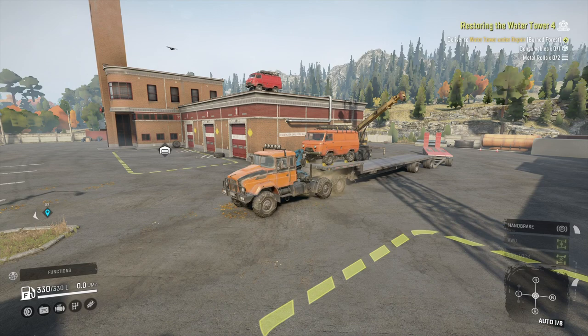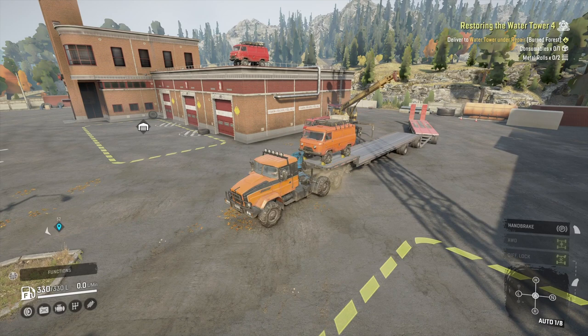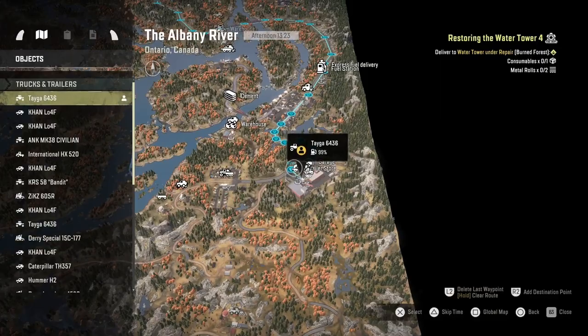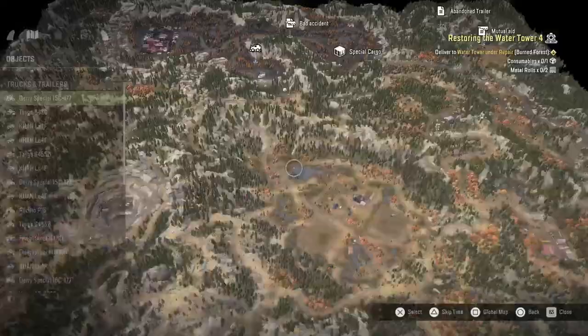How's it going guys, it's Mr Lone Wolf and today I'm going to do this contract called Restoring the Water Tower 4. It's doing another water tower, but there's a couple of reasons I needed and wanted to do this one. It gives me a chance to try and take two trailers with one truck. I've also got to go and build one of these consumables, and it unlocks some of the last contracts as well.